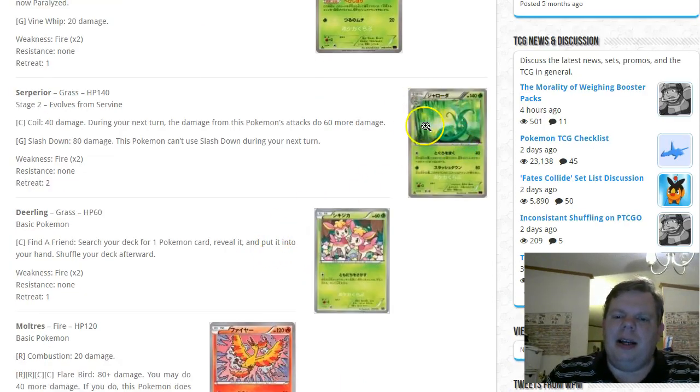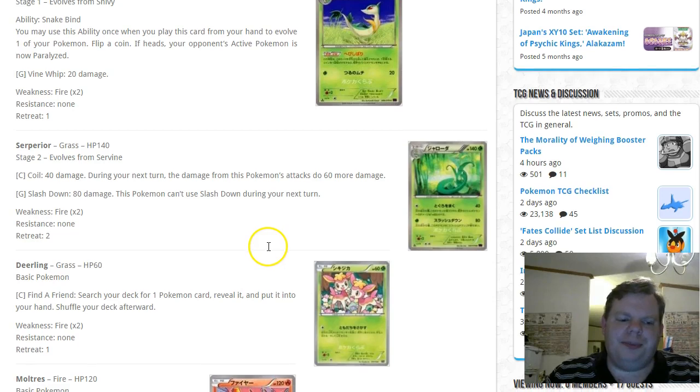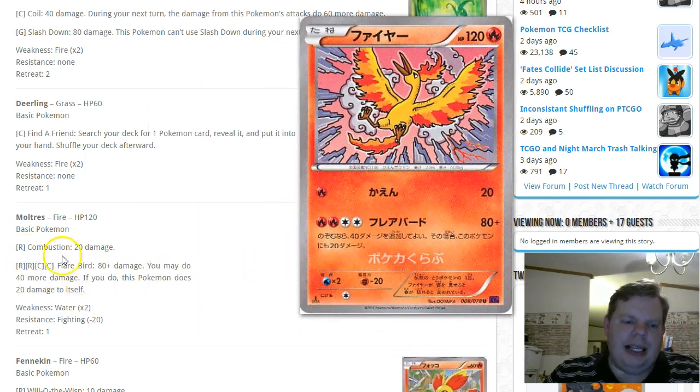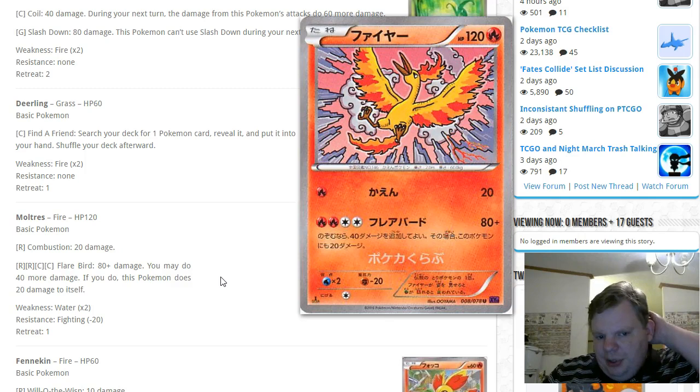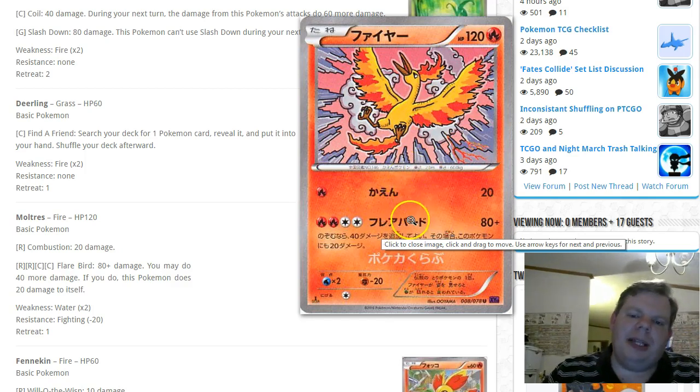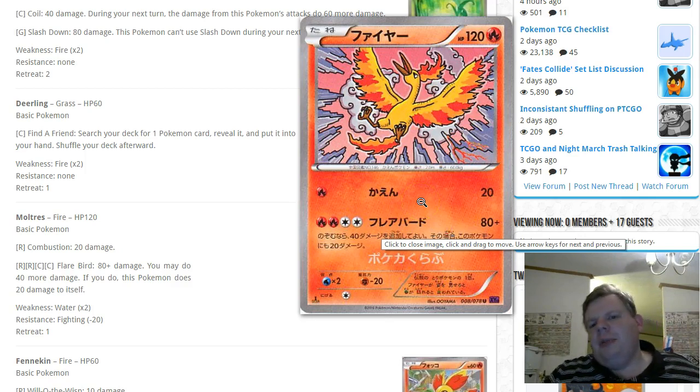Briefly on Moltres: it's 120 HP, Combustion does 20, and Flare Bird does 80 damage — you can choose to do an additional 40 but this Pokémon does 20 damage to itself. With the Blacksmith engine you could get it charged in one turn, but I still think Entei with Theta Double is a better choice. I do believe down the road we'll get a box set with a Moltres BREAK — 160 HP hitting for around 160 damage.